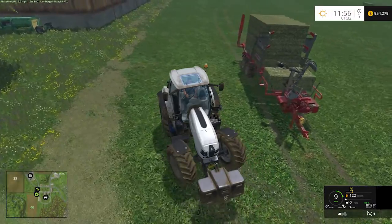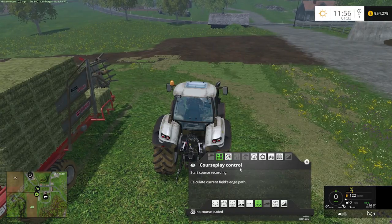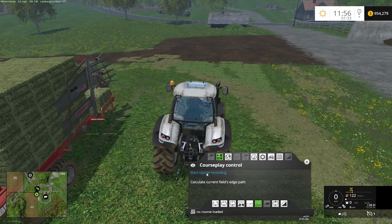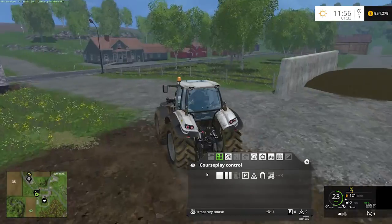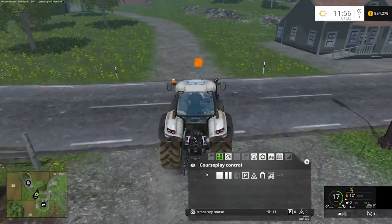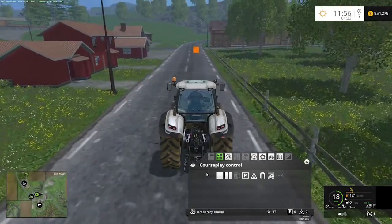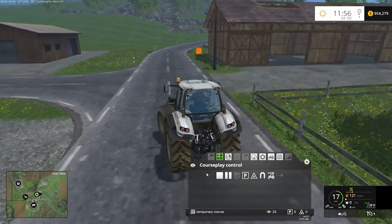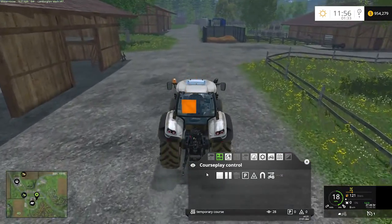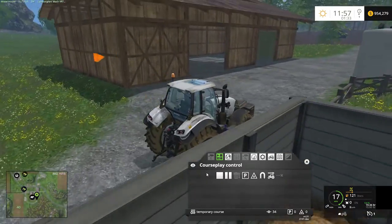A much easier solution is to set it up so that when you get full, you drive a course and deliver them to a set location. I'm going to drop off the trailer for recording this course — it just makes it easier. We're going to go into CoursePlay and record a simple course. This will be the course we follow with a full trailer to unload our bales. Keep in mind you'll have a trailer on, so swing out wide so your trailer doesn't grab onto any fence.